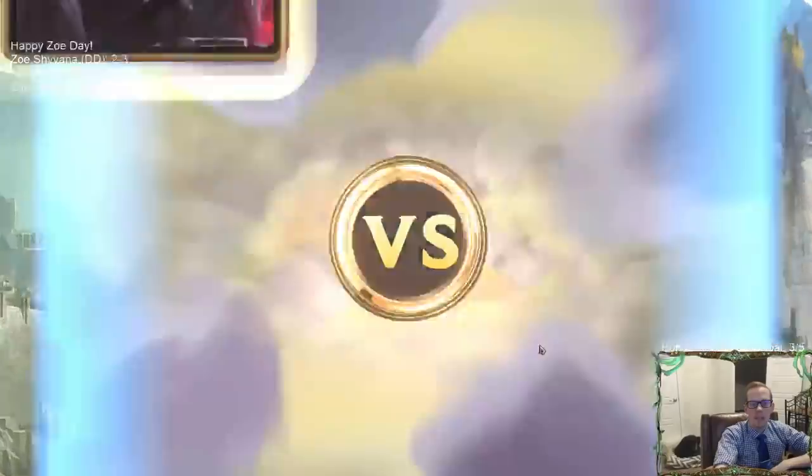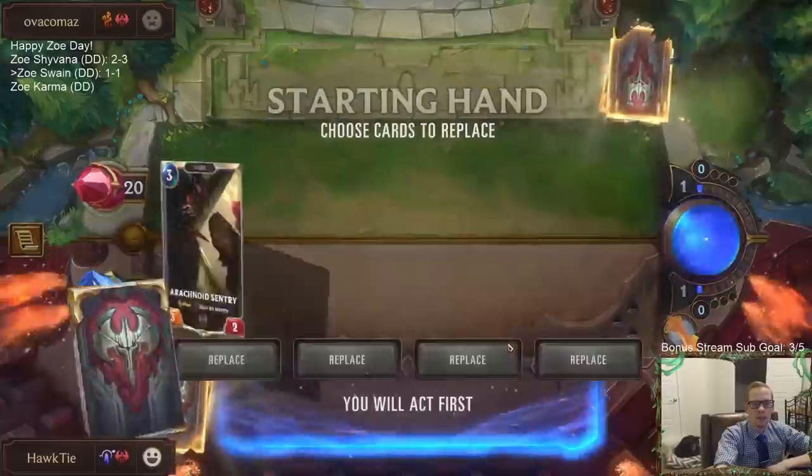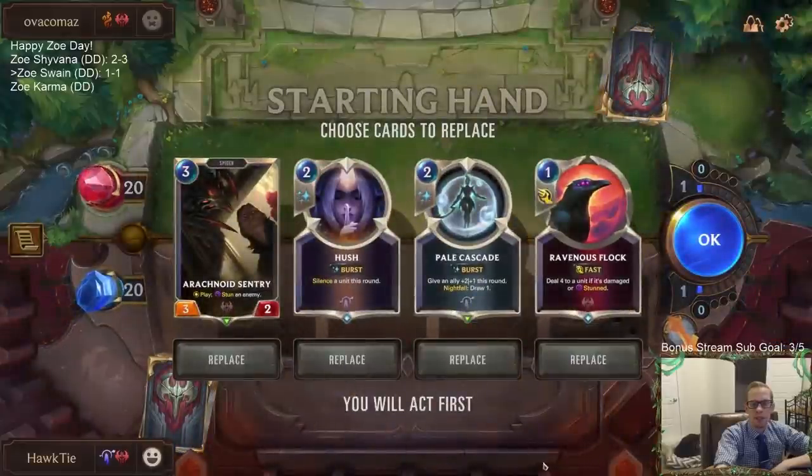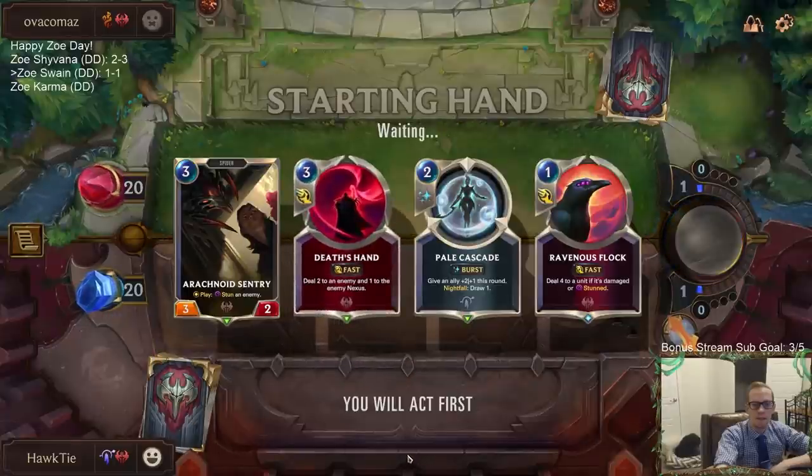Okay, we got a mirror-type match — they got Twisted Fate, I got Zoe. They have Bilgewater, I have Targon. Hush is definitely going. Keeping Pale Cascade because of the draw, and then obviously the Sentry-Flock combo.